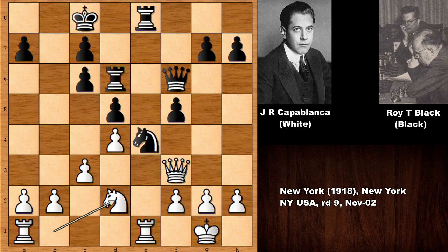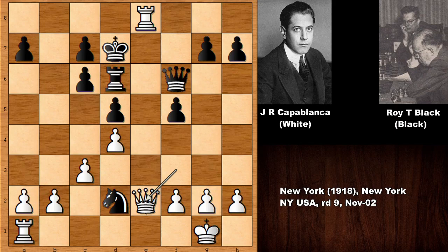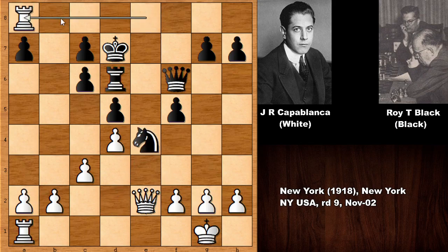Of course, to demonstrate that, it is very simple. Rook takes rook check, and if both attacking the rook and attacking the queen, then queen to e2, and if disconnecting, then thank you for the game. White is easily winning. White has a much better position, and black is losing the exchange for nothing.